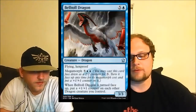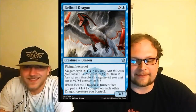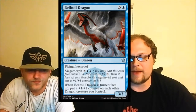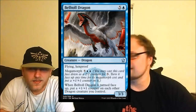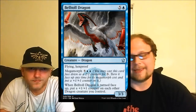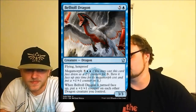Let's talk about Bell Toll Dragon for about five seconds. Neither one of us likes this cycle of six-mana megamorph dragons. This one is maybe the best one — you can make an argument for that because Hexproof is such a good ability. Aside from that, I don't like any of these guys.